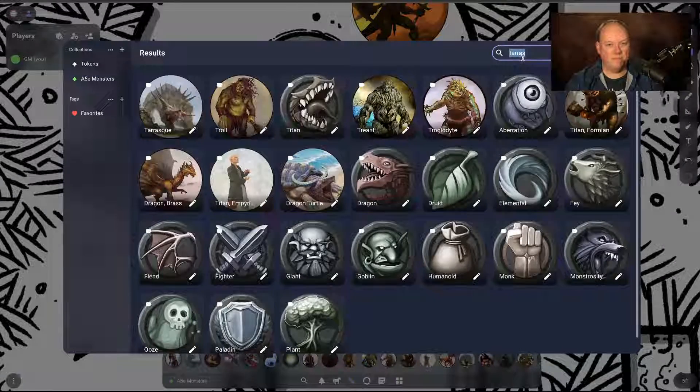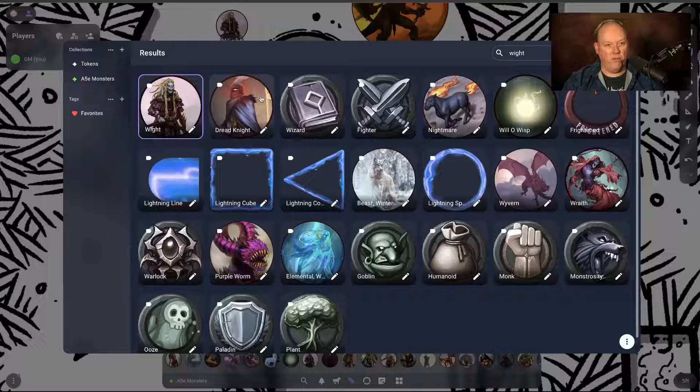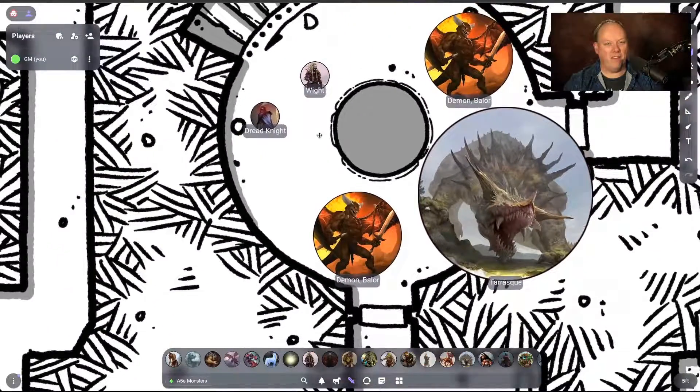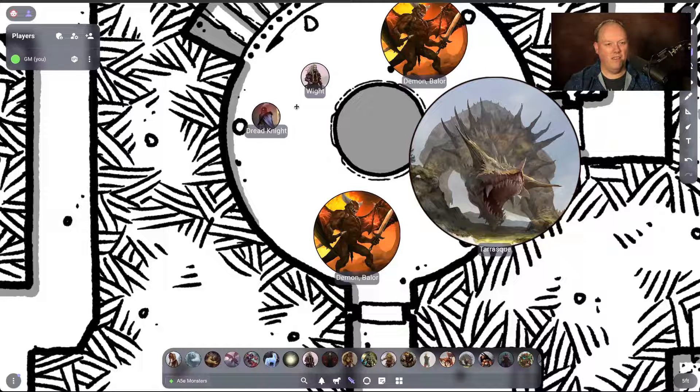The search works really well because the names are all right, so you can just do a search. Look at that dread knight — that dread knight is awesome! How would you like to be in this fight? Two Balors, a Tarrasque, a dread knight, and let's have like four wights. I think those wights are a little outmatched.